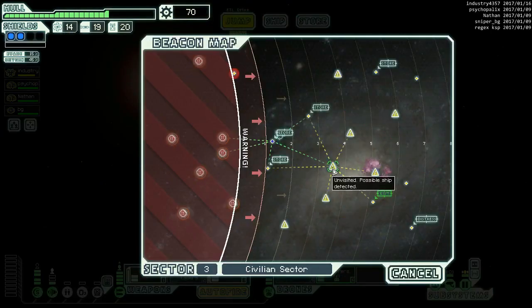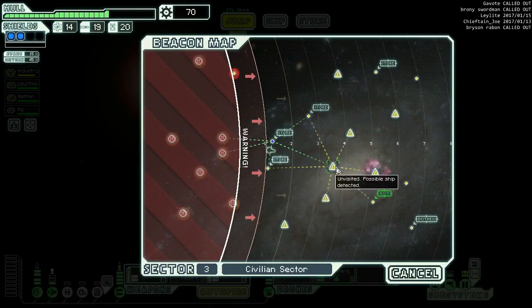We're just gonna move on and go here. We've got five jumps and one of them is gonna be this nebula - one, two, three, four, five is the way we have to go. Okay, we know what we're doing, let's go do it.